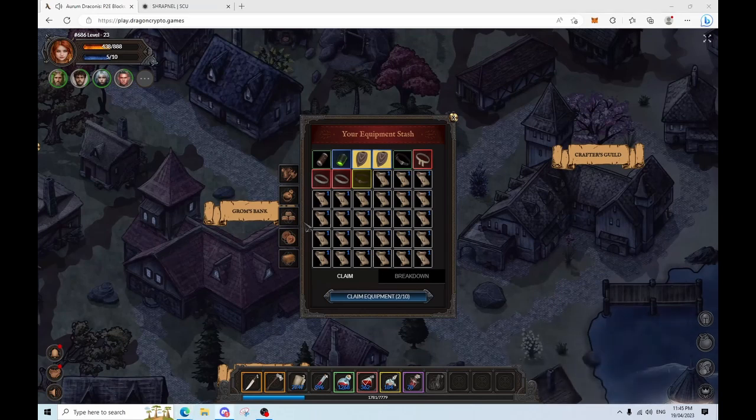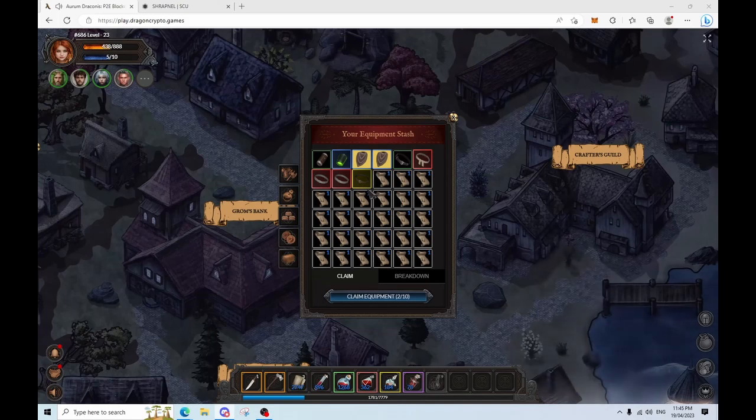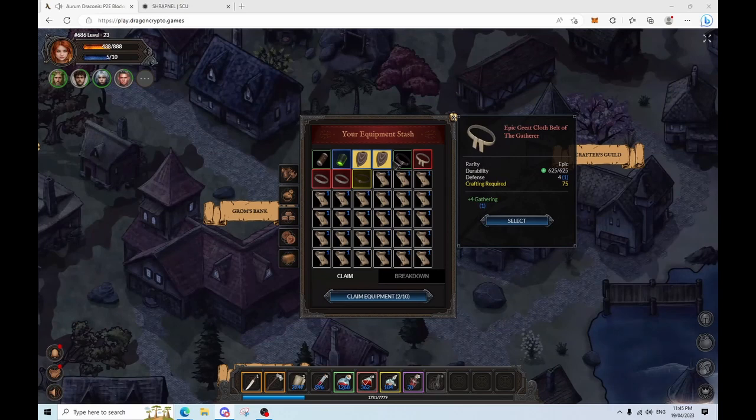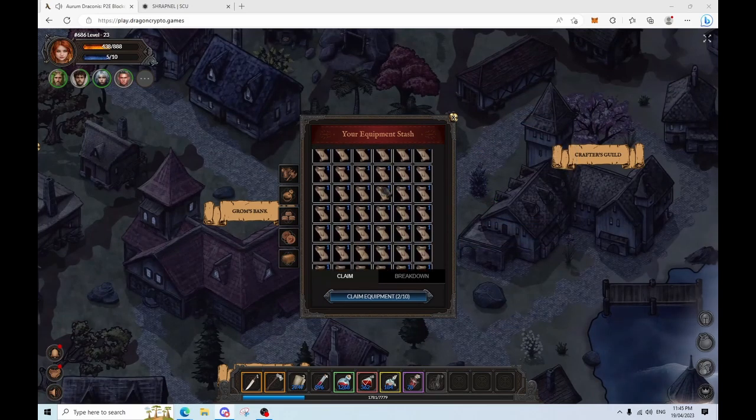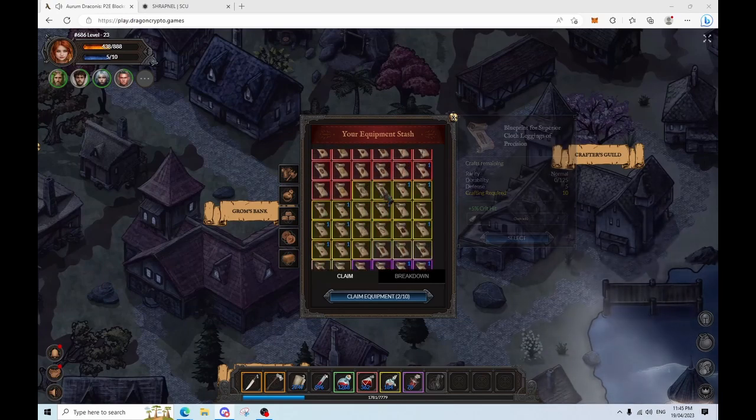So here we go Jawsie, I hope you enjoy your new cape! And if you guys want to get some items crafted, I have a level 375 crafting hero and I've got lots of good blueprints, so hit me up on Discord at Brainiac on the DCG Discord. Alright, see you guys later for another crafting video.